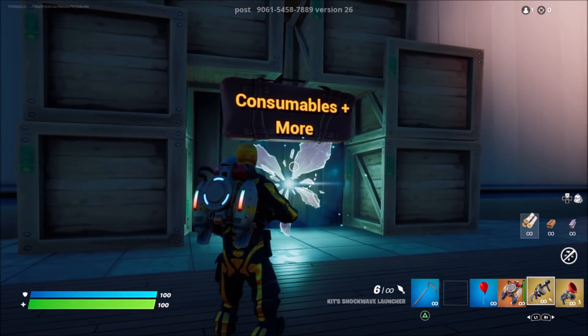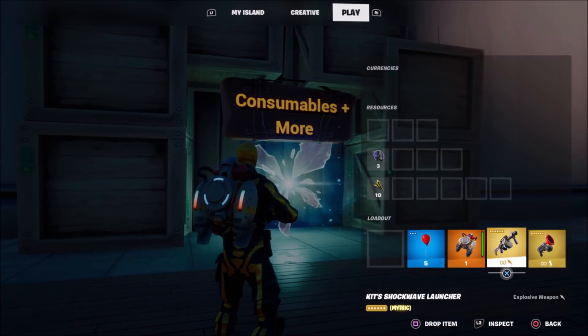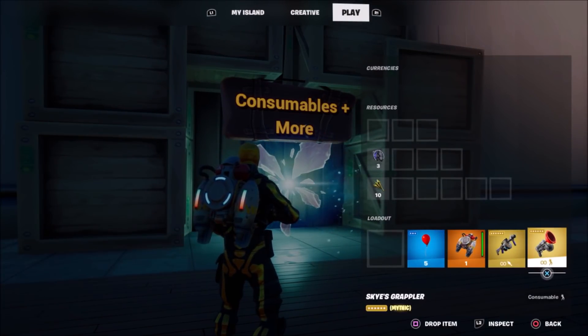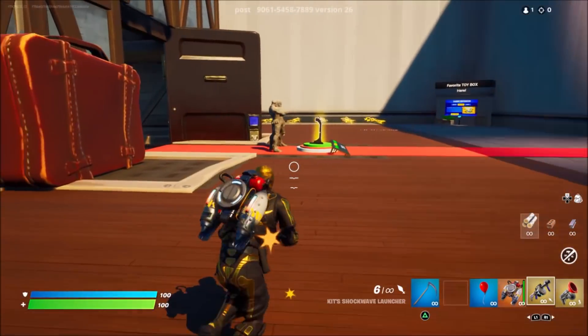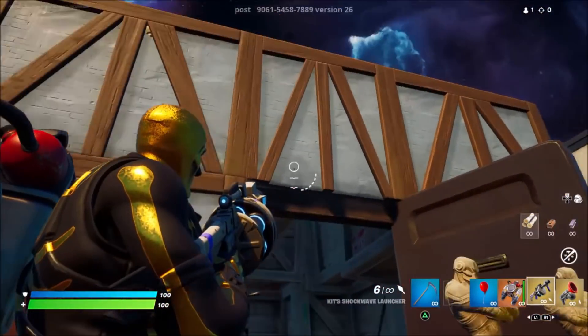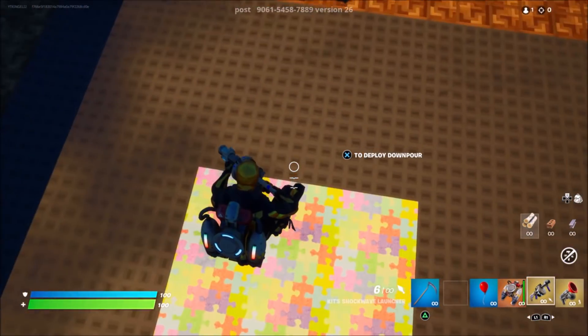Once you come back from that rift, you should have all of these inventory items: the balloons, the jetpack, the kit Shockwave launcher, the Skies grappler — that's all you need. Once you've grabbed all of these items, come over to wherever you can see this area right here, and simply jump into it just like I've done.